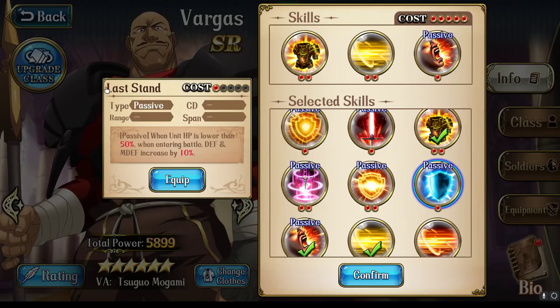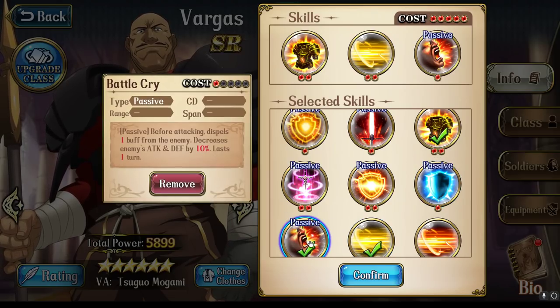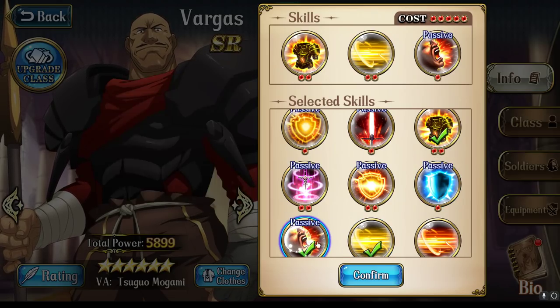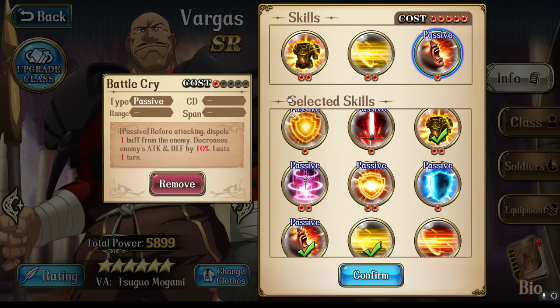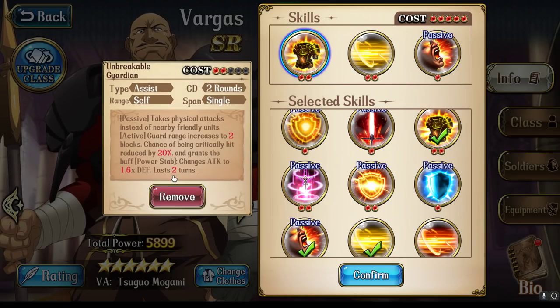But if you do go down the Brave class, which I highly recommend you do, you're going to pick up Power Stab and Battlecry, and these are going to be a part of, in my opinion, the optimal skill set that you can use for Vargas. When you use a Guard skill for your tank, there's going to be that one awkward turn where when your Guard skill runs out in two turns, you lose the benefit of the buffs that it provides.